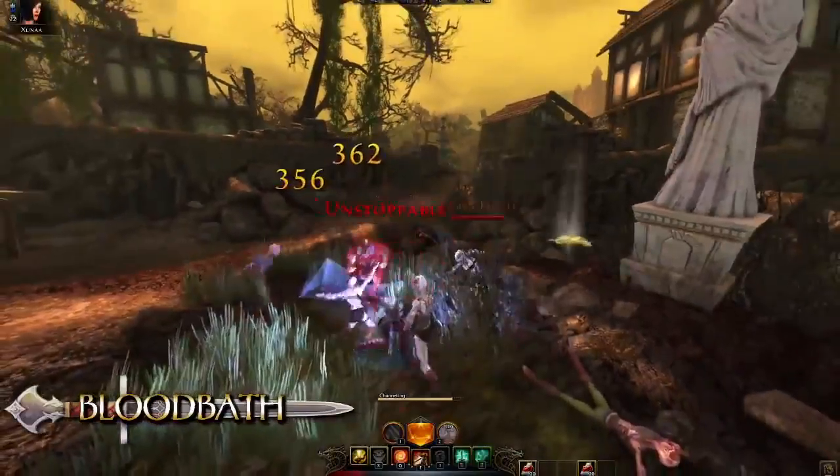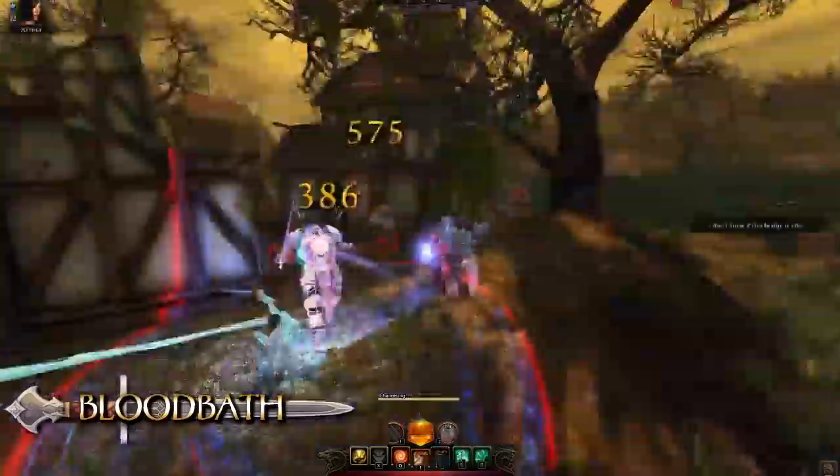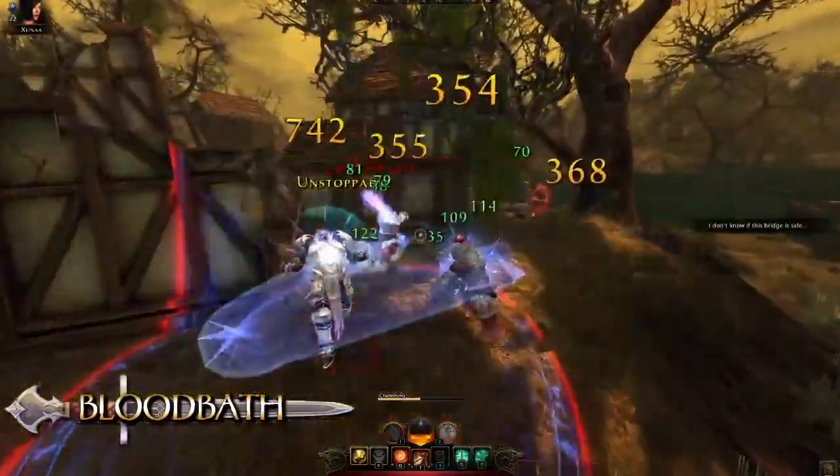Bloodbath is the first daily power the Trickster Rogue can obtain. With this daily, the Trickster shows its speed and agility, dashing around the battlefield and slashing opponents with a flurry of powerful strikes.